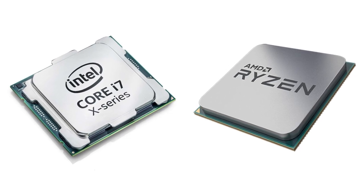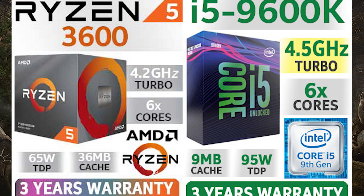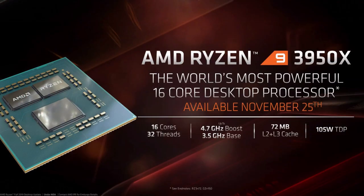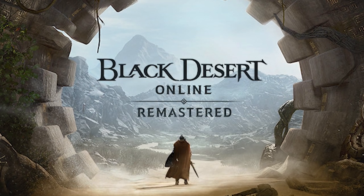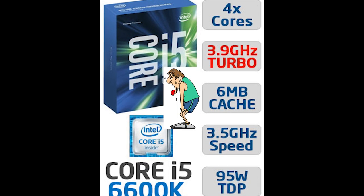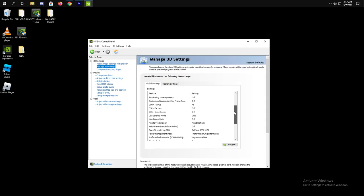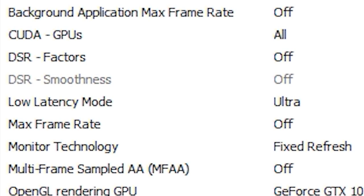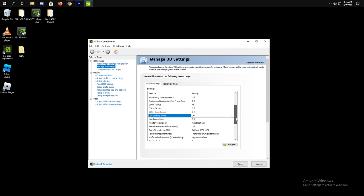In order to play Black Desert Online smoothly, or any other modern games, you need a 6-core CPU as a sweet spot, or more. But my CPU has 4 cores only. Don't worry, because I managed to fix the lag even having a slow CPU. The idea is to put more load on the GPU. The important setting here is the low latency mode. If you have a slow CPU like mine, you want to turn low latency mode off. Having it on makes my game lag or stutter a lot, so make sure to turn it off.